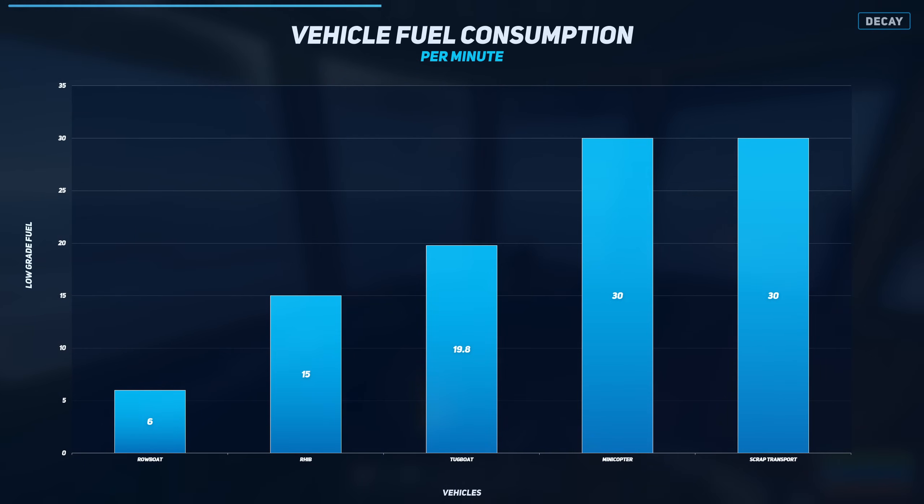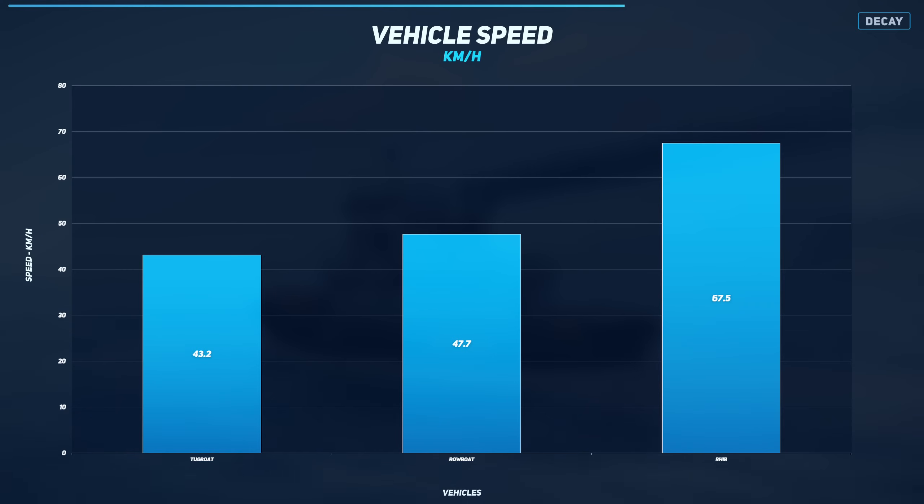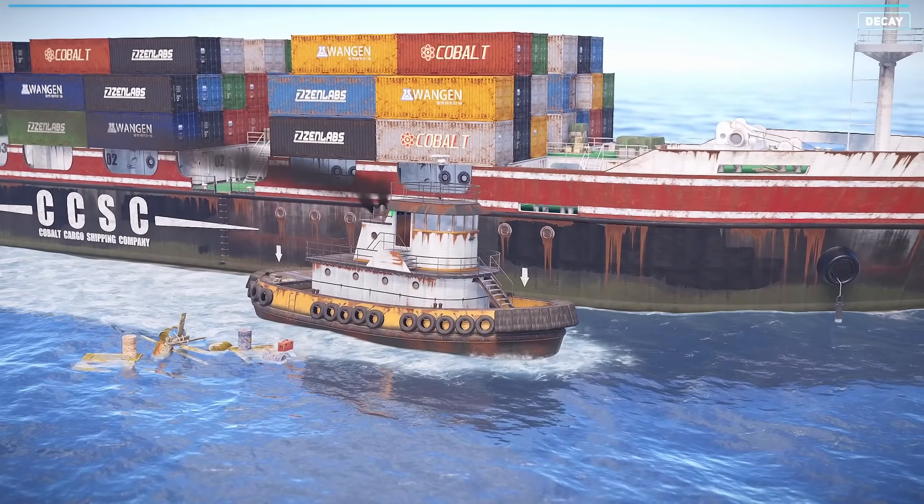The boat consumes 1188 low-grade fuel per hour, or 19.8 fuel per minute. Here's its consumption compared to some other vehicles. The tugboat is the slowest compared to the other motorboats with a max speed of 43.2 km per hour, or 4.8 squares per minute. At least it's still faster than cargo.